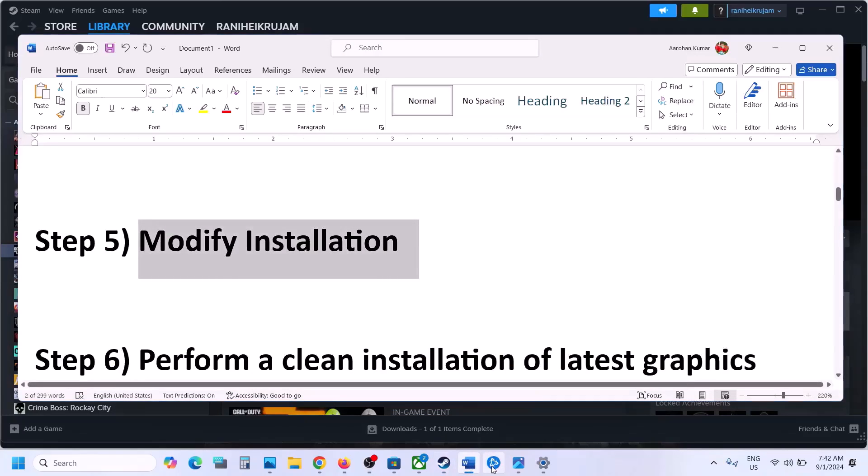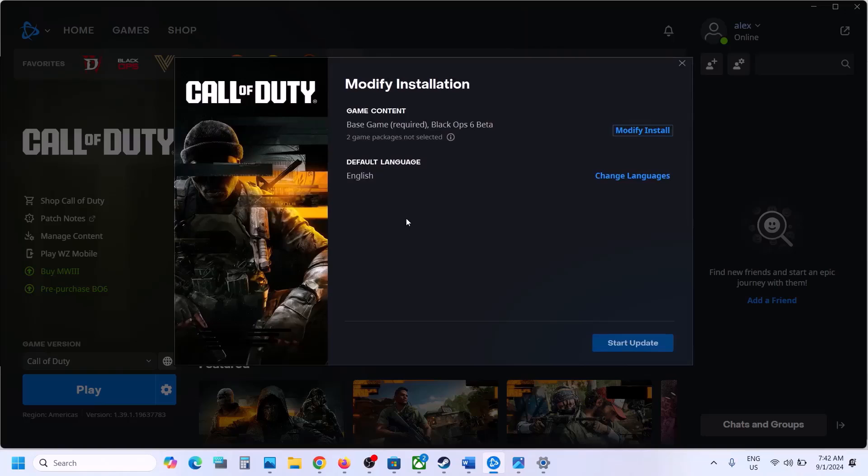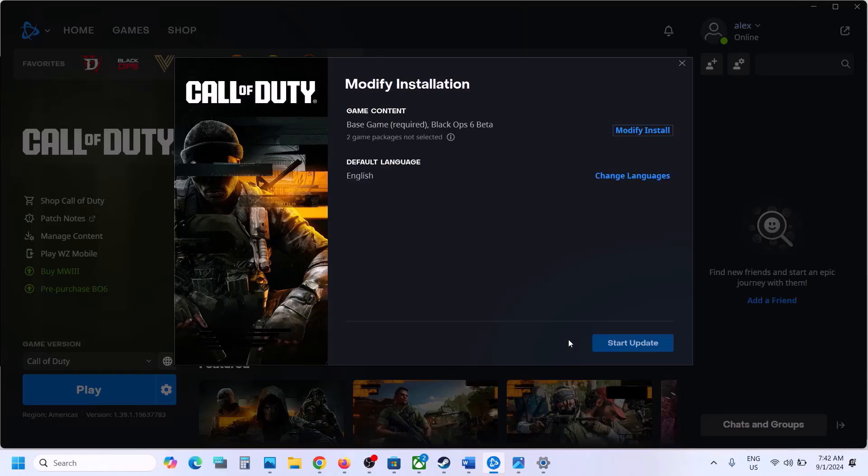Similarly, if you have the game on Battle.net, go to Modify Install and uncheck all non-Black Ops 6 games. Only keep Black Ops 6 checked, then confirm, launch the game, and check.